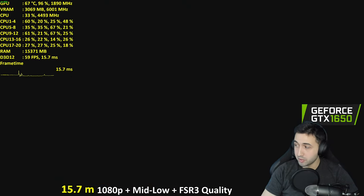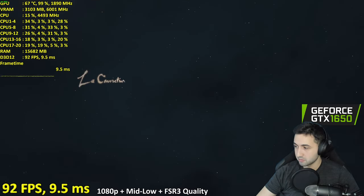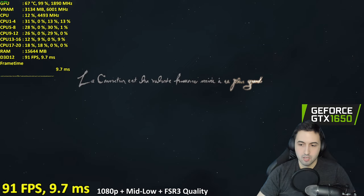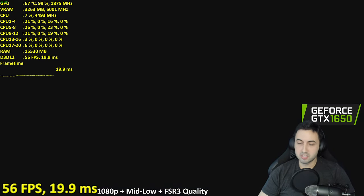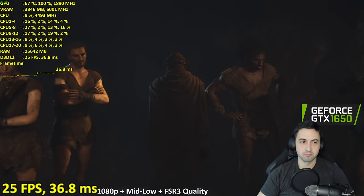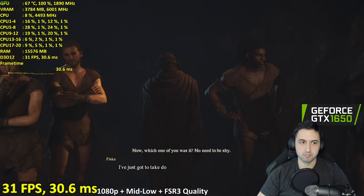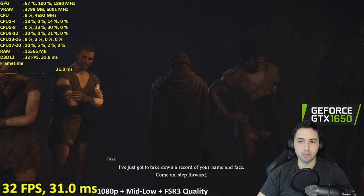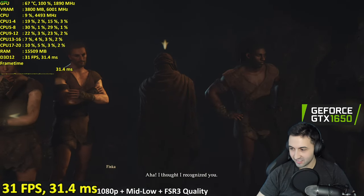I'm targeting 30 FPS right now. We're below the minimum requirements, by the way — the minimum GPU is a GTX 1070. I'm skipping all the cutscenes. Already looking at a wall with three characters in a cave — it's 30 FPS. That's looking pretty good.